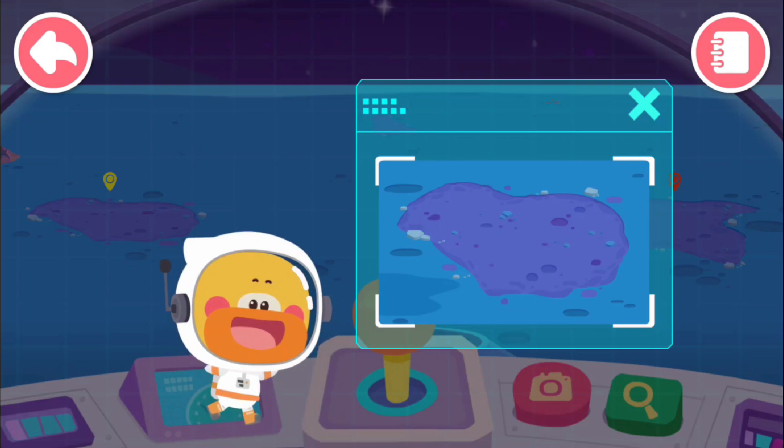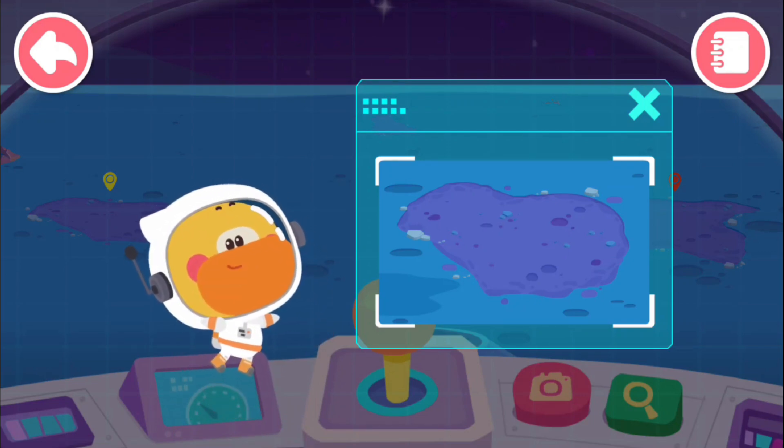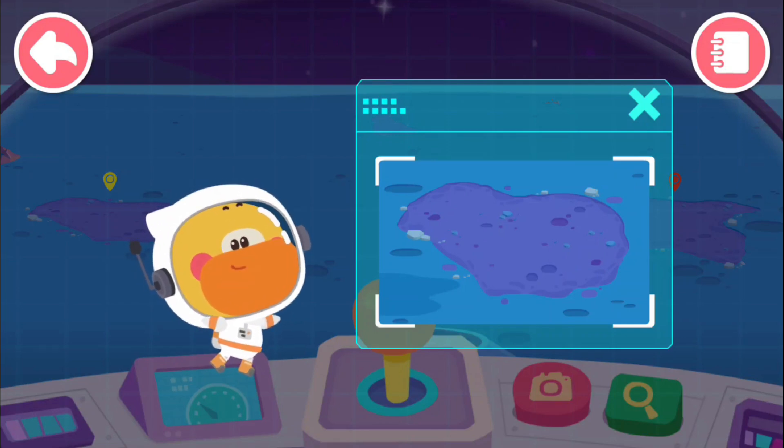The Eastern Sea. The lunar seas just look like seas, but they are actually not. There is actually not even a drop of water in them.